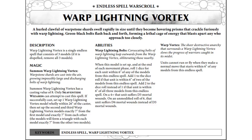What does this do? The Warp Lightning Bolts — when the model is set up and at the end of each movement phase, roll a die for each unit within 6 inches of any of the models of the Endless Spell. Add 1 to that roll if the unit's within 6 inches of 2 of the models, and add 2 if it's within distance of all 3. On a 4-up, that unit suffers D3 mortal wounds. So if it's within all 3, that is on a 2-up that it suffers D3 mortal wounds. And on an unmodified roll of 6, it does D6 mortal wounds instead of D3.